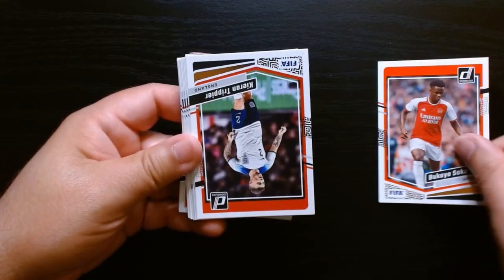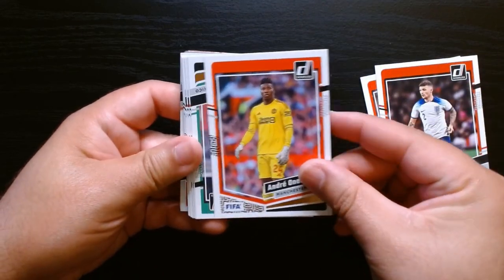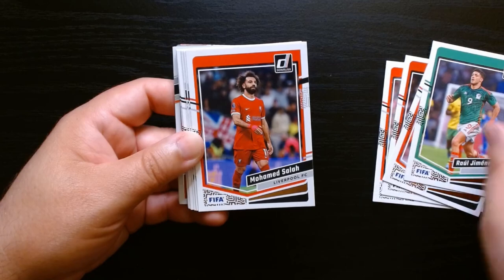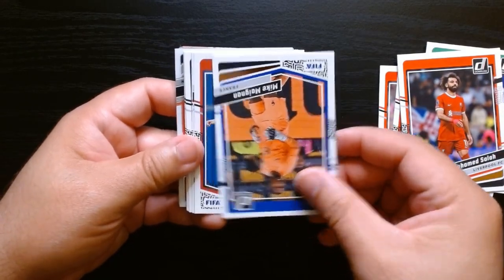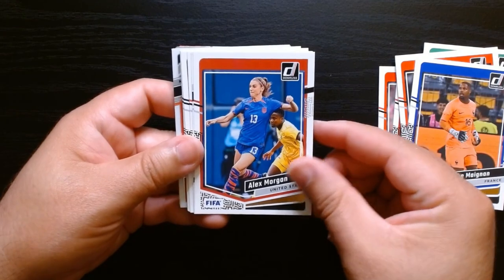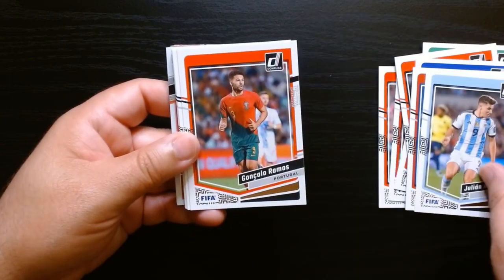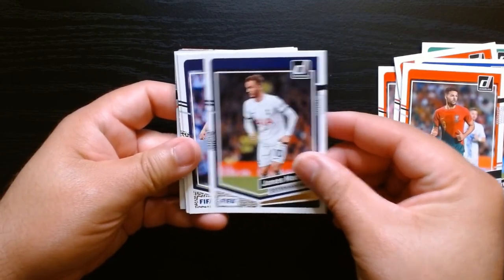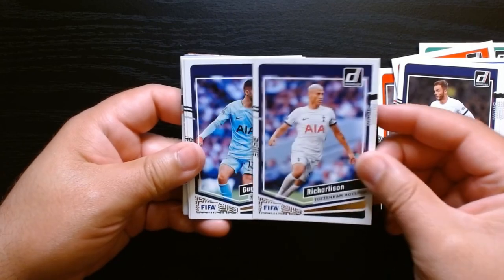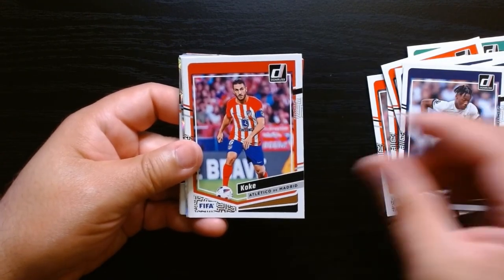Alright, let's get it. England. I wasn't lying when I said — hey, Raul Jimenez, Mexican. Mo Salah — nice! You get all the Palmeiras guys — I don't know, are they a sponsor? Alex Morgan. Julian Alvarez still around there. James Maddison, Richardson — oh, he's over at Tottenham. Okay, soon we'll be getting to our inserts or parallels.